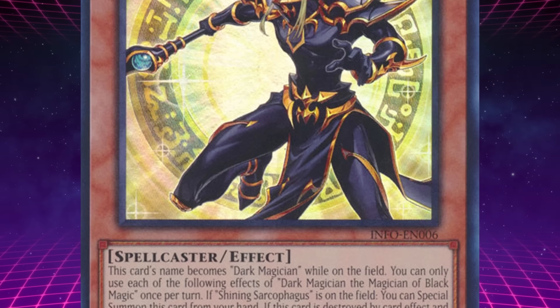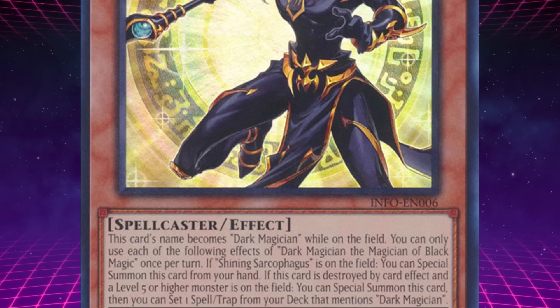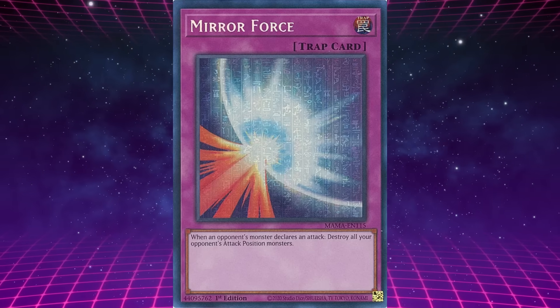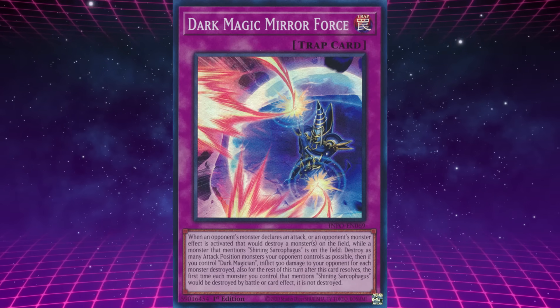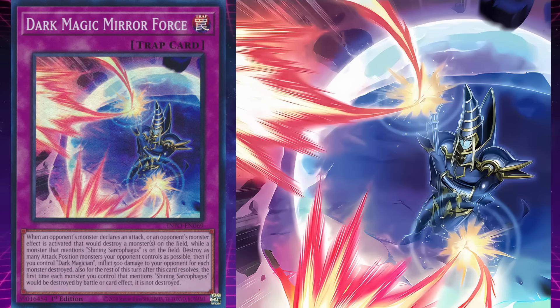Thanks to the Magician of Black Magic's effect, it can search and set a very specific card in the deck face down — a card that pairs extremely well with it, and is an upgraded version of Yugi's iconic Mirror Force trap: Dark Magic Mirror Force. When an opponent's monster declares an attack, or an opponent's monster's effect is activated that would destroy a monster on the field, and a monster that mentions Shining Sarcophagus is on the field, the first time each monster you control that mentions Shining Sarcophagus would be destroyed by battle or card effect for the rest of this turn, it is not destroyed. Also, destroy as many opponent's attack position monsters as possible, then if you control Dark Magician, inflict 500 damage for each monster destroyed.